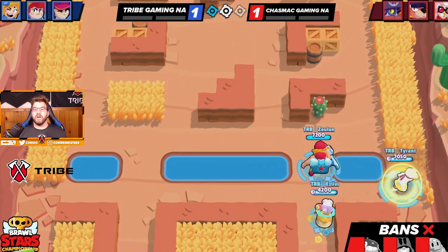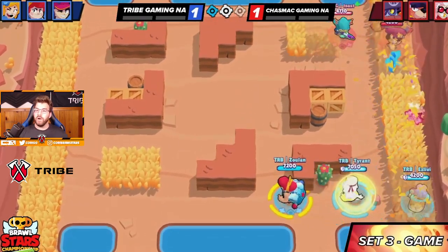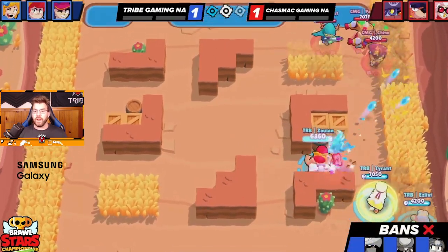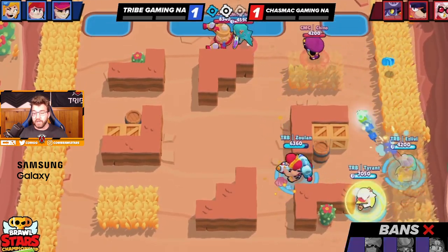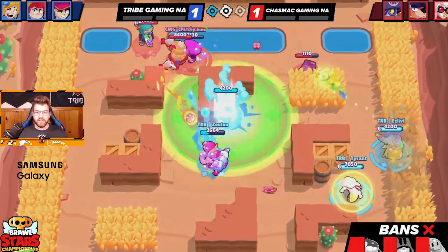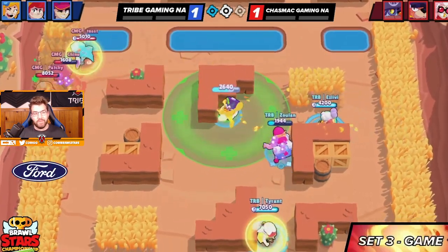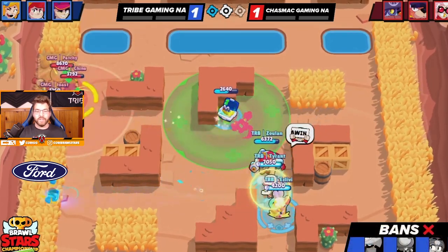We decided to switch sides because they were charging on this side — we don't want to let them charge for free. However their comp is actually pretty good at contesting the 1v1 area; they're still charging HP. We almost get a kill onto Chino. Zulan uses the turret to heal up, and I believe they're just going to hide — we have a hard time going into that grass.